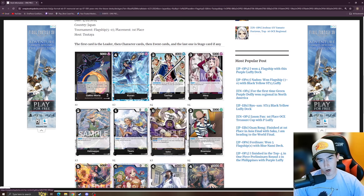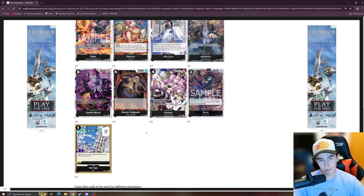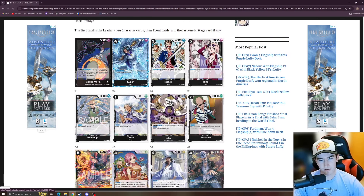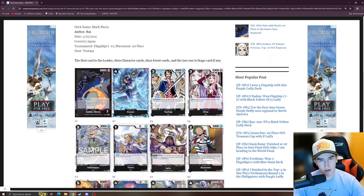This might be the standard Moria list moving forward after June when Sakuzuki and Great Eruption are gone. A lot of people have been running Rebecca and Hina moving forward, and I played it at locals last week where it definitely came in handy. I might change my list up as well and try to get my hands on two Brooks. I'm currently running four Ice Age so I'd maybe cut the Issho or Brand New to fit them.